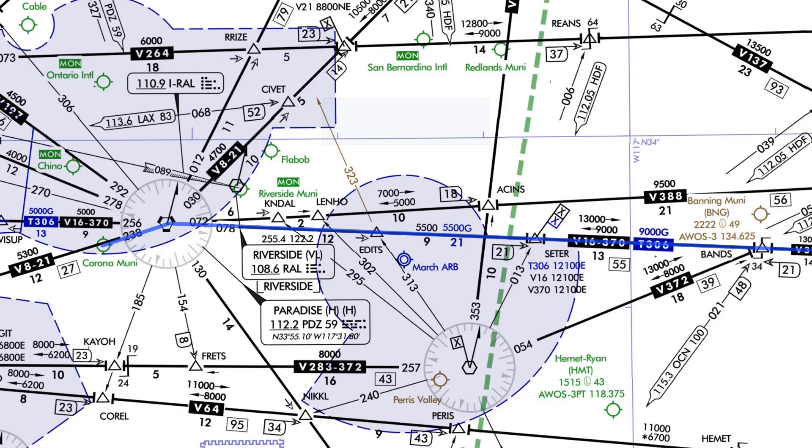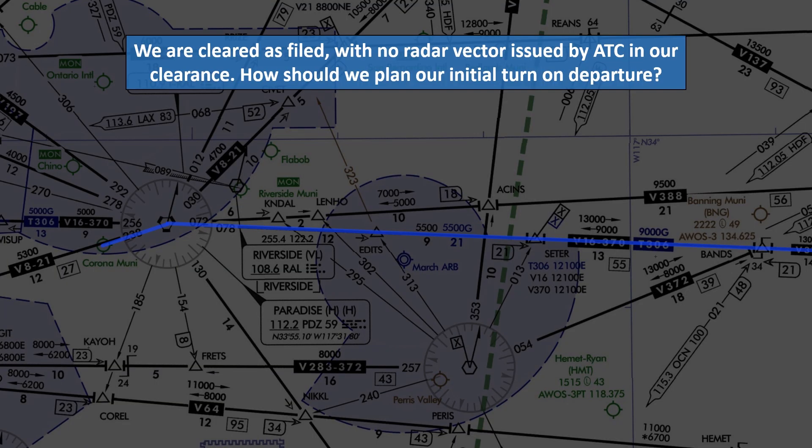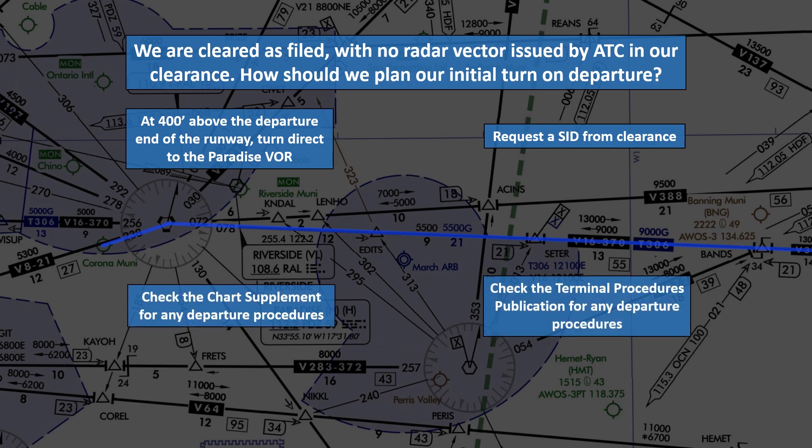Corona is a non-towered field. We contact clearance delivery on the 800 number in the chart supplement and are cleared as filed, including that 7000-foot altitude. We won't get a radar vector initially on departure. How should we plan our initial turn after takeoff? At 400 feet above the departure end of the runway, turn direct to the Paradise VOR; request a SID; check the chart supplement for departure procedures; or check the terminal procedures publication for departure procedures?